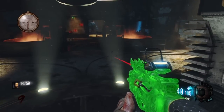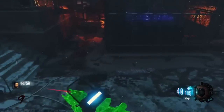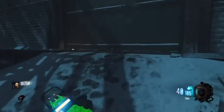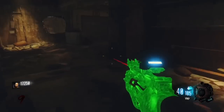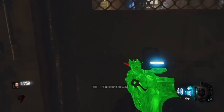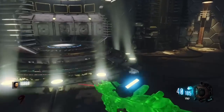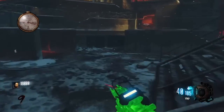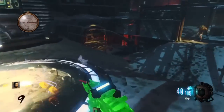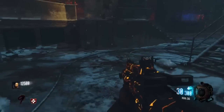First of all you have to link all three teleporters, which are located on the right, left, and back side of the map, and you have to open a bunch of doors. Get some points whether you're playing solo or with friends. Link all the teleporters back to the mainframe, and after you do that the Pack-a-Punch will open.